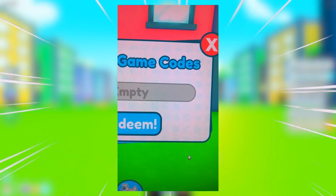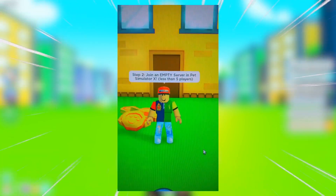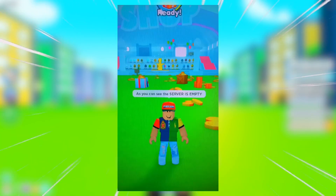Step one: go to the redeem game codes and type in 'free huge.' Step two: join an empty server in Pet Simulator X that has less than five players. All right, so I'm going to pause the TikTok right here because there's two steps — let's actually do these two steps and then continue watching.